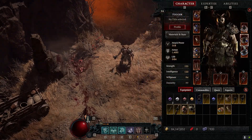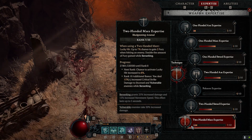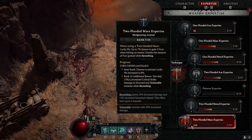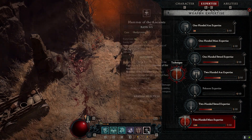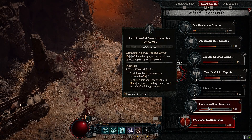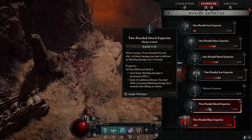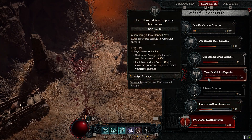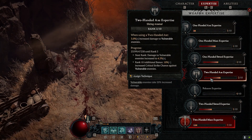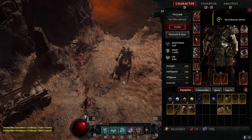For expertise, I'm currently using Two-Handed Mace — up to a 7% chance to gain 2 Fury when hitting an enemy, doubled while Berserking. The main reason is that HotA has a very high Fury cost, so Fury generation is important. Two-Handed Sword isn't bad but falls off since we don't stack bleed buffs. Once you have consistent vulnerability, Two-Handed Axe expertise could be solid as well.